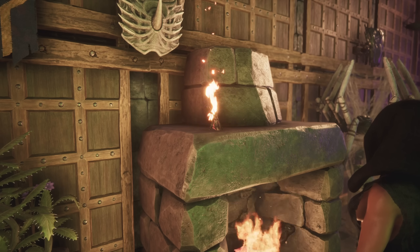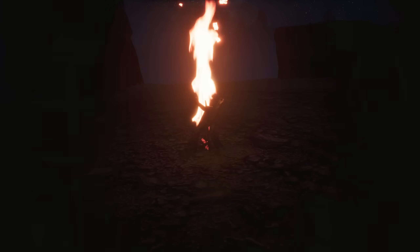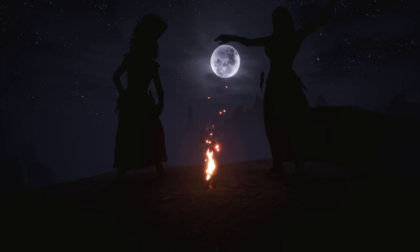Another great and often forgotten item is the adorable kindling fire. It can be unlocked at level 10 and is a really nice alternative to candles — not too big, but a bit more bold than candles.